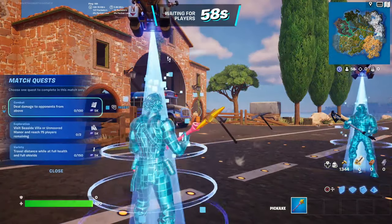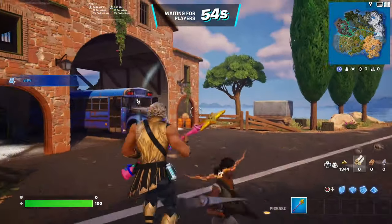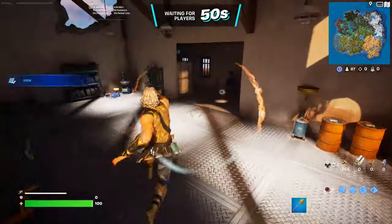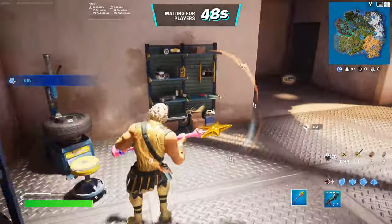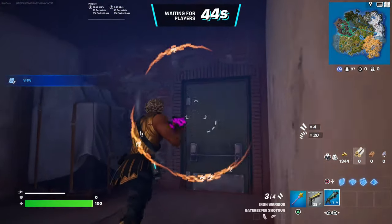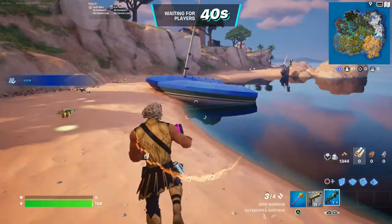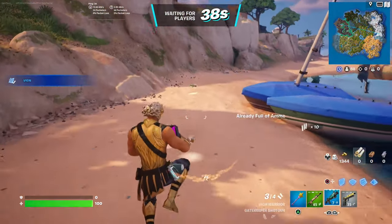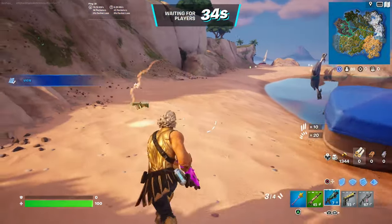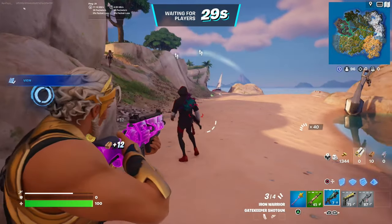Just go inside a solo, duo, trio, or squad game — any of the core game modes — and wait for the battle bus to launch. I'm going to go over their exact locations on the map so you don't have to stress about finding them, whether it's for a challenge, just for fun, or to build up your loot to try and win the game.